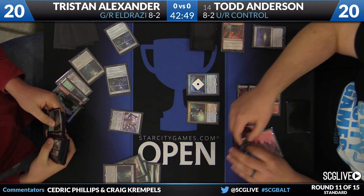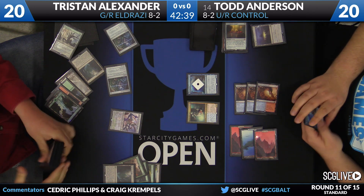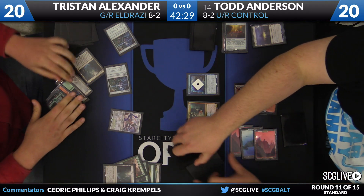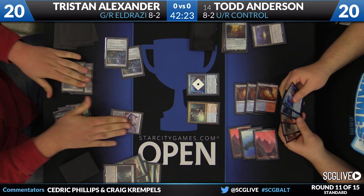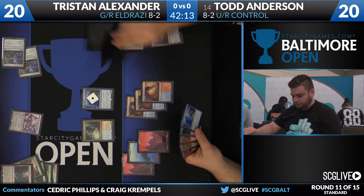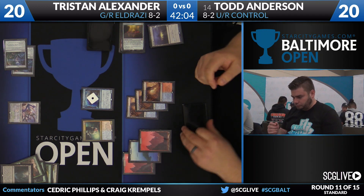At 20 life Tristan's not worried about Thing in the Ice flipping. The thought process is: go ahead and bounce my Ulamog back to my hand — I'll cast it again. Now he can start chaining World Breakers. It seems like a really tough situation for Todd. He's said publicly that the ramp matchup is very difficult to win — he sees a lot of cards and does broken things with Goggles, but doesn't put enough pressure on. The key to beating the ramp deck is coming out ahead of it with pressure on the board.